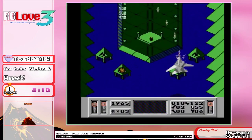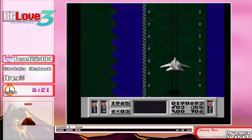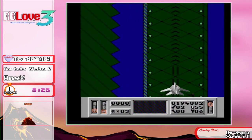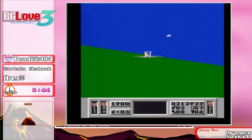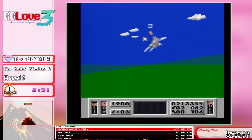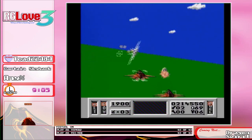That bullet got me. First scientist rescued — it's essentially the halfway point. Scientist is going to get on board, we're taking off. First half of secret weapon installed. Now we have to fight a ton of jets on our way out. As you can see, the missiles are coming from behind now, so you gotta be wary of that. They will instantly hit you if you are uncareful.